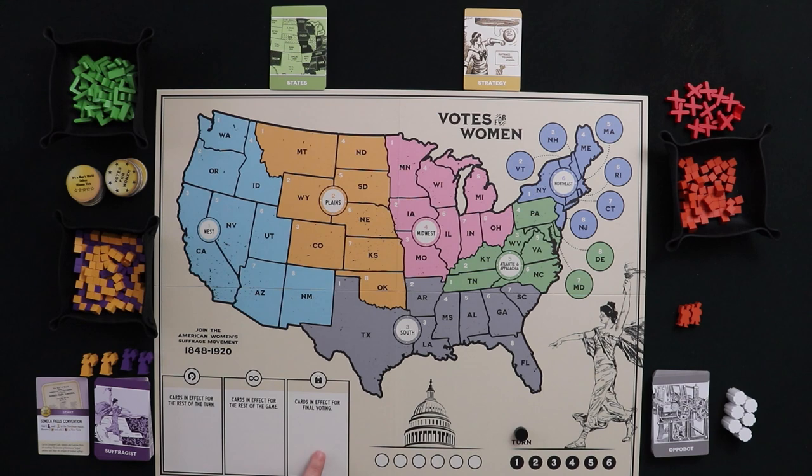Beneath the map we have spaces for cards with lasting effects: cards in effect for the turn have a clock symbol, cards lasting the rest of the game have an infinity symbol, and cards in effect for final voting have a ballot box symbol. We also have a Congress support tracker — suffragists try to place six white cylinders here to show Congress supports the amendment, while the opposition tries to remove them. It's a tug of war to pass Amendment 19.